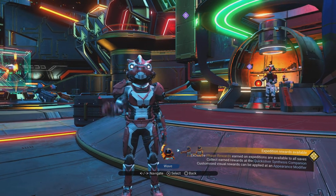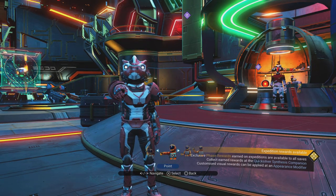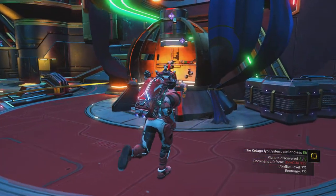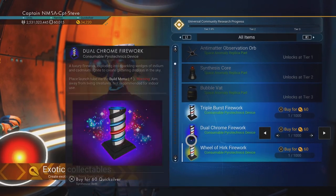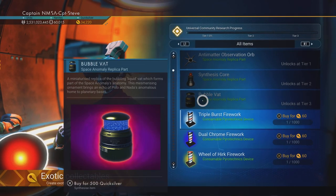Hey, how's it going chums? I'm Captain Steve, and today I've got a little bit of news for you. If you go over to the Quicksilver Synthesis companion — I call him Johnny Five because he looks like the chap from Short Circuit — all the fireworks are unlocked. We didn't even have the second tier done, so that's a bit odd.